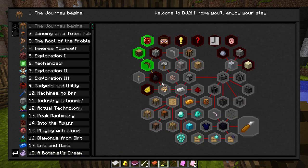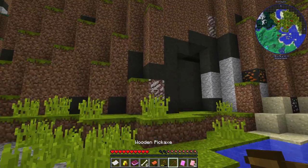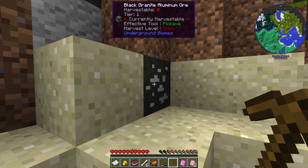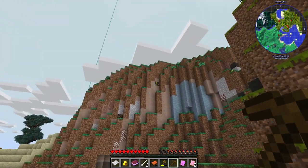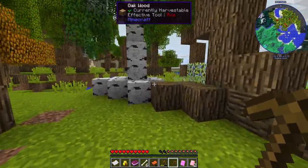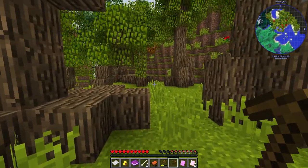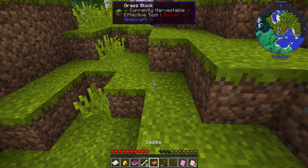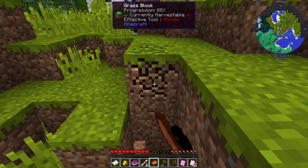Now it wants cobble, coal, and some dye from flowers — basically normal Minecraft stuff, that's fine. There's quartz or copper and some aluminum — none of that is going to be mineable right now. Some amber up there as well. Just cobble, just some stone would be fine, but I'm not sure if any is around here. We might be in some kind of granite biome and it's all going to be granite.